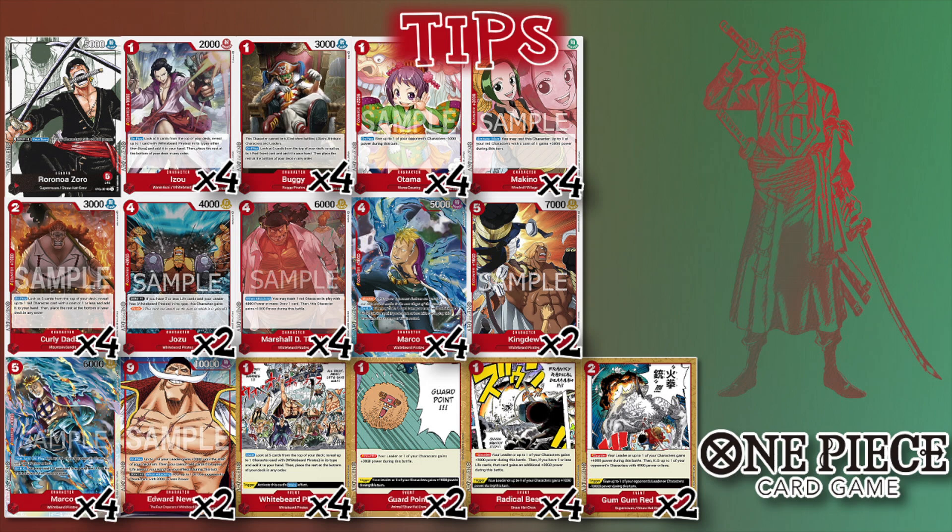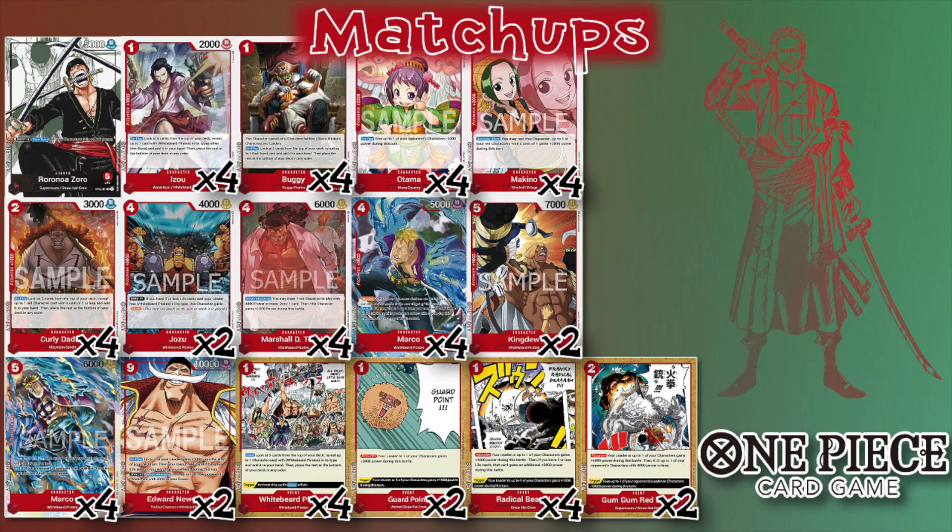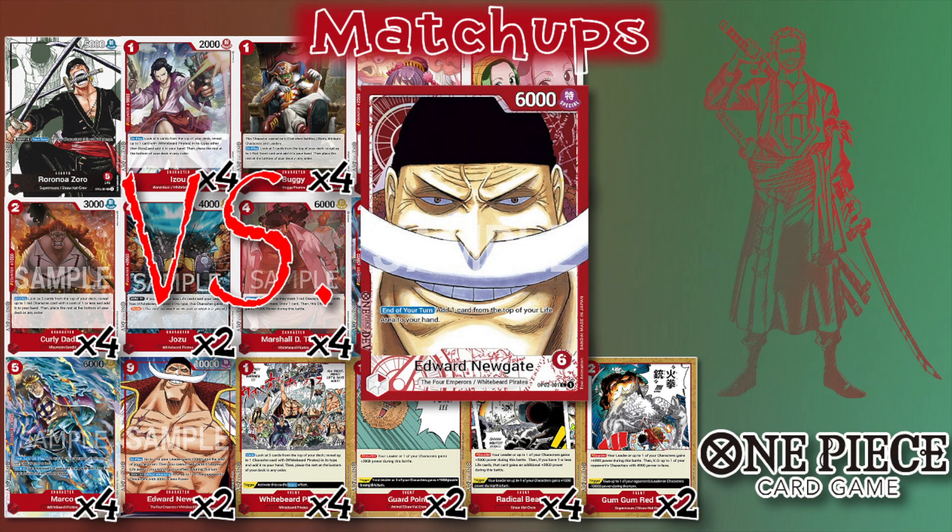Let's talk matchups — starting with Newgate. The strategy is pretty similar — you want to dominate in the early-to-mid game. Getting Teach down as soon as you can — that's an 8K swing, and it's even better against Newgate because smaller bodies are less viable swingers into him.